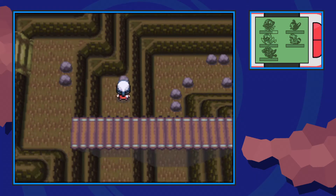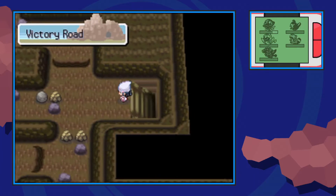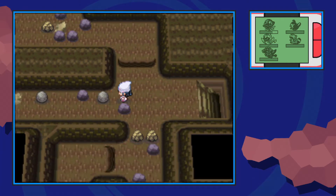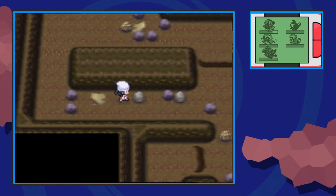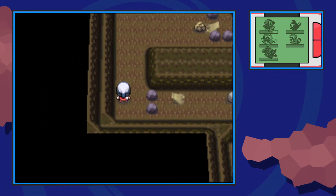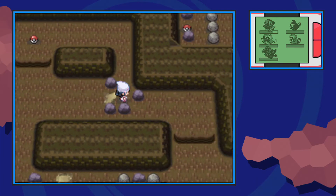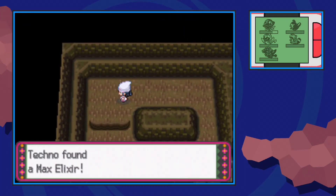Next we're going to make our way upstairs into the second floor. Once you're on the second floor we're going to rock smash and push this boulder over to the tile one over to the left, and then push this boulder as far to the right as we can. We're going to hop on our Mach Bike and swerve our way over the ramp. Next we're going to rock smash and switch our bike to Acro mode so we don't hop over the rock, so we can make our way through this skinny area and find the Max Elixir.